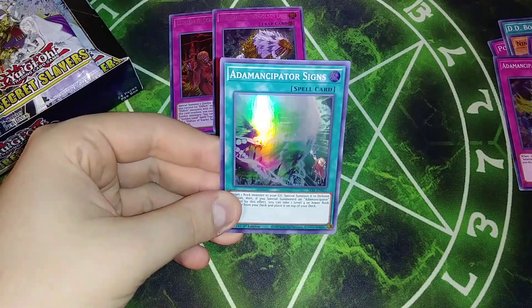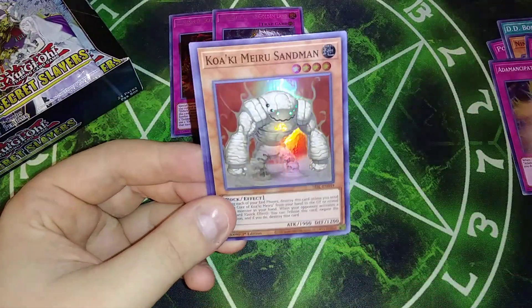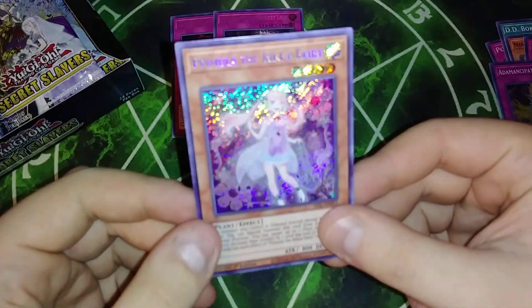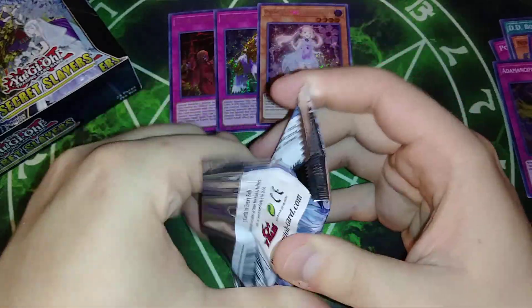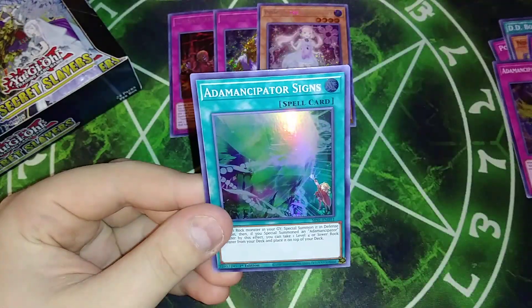For the next one we got Emancipator Sign — I think that's my third one out of two boxes. Pyramid of Wonder, Quakimira Sandman, Rose Lover, and we got the Eureka Fairy which is pretty good. Not bad. I love how secret and shiny they are, like they're just really pretty. I really like those. I like the artwork.